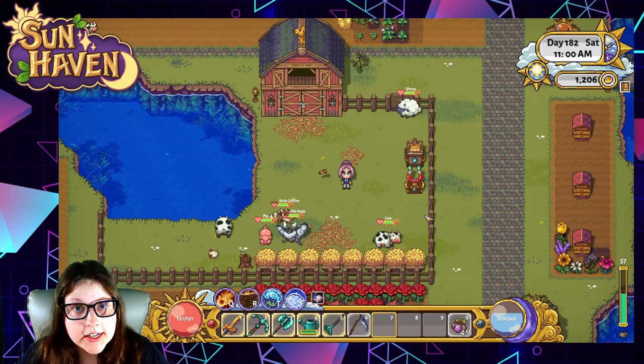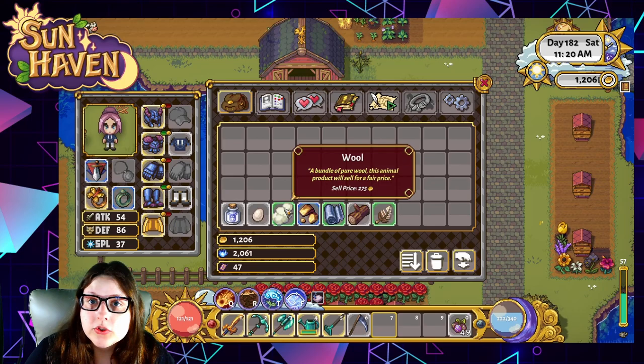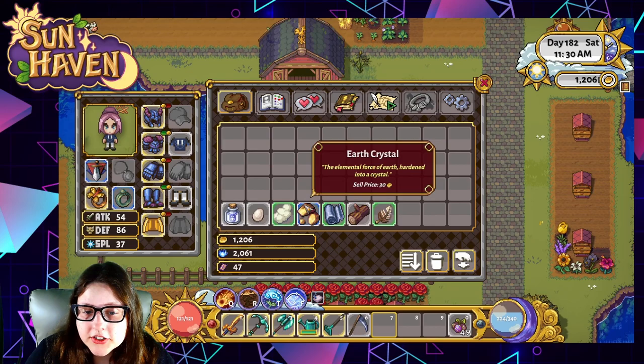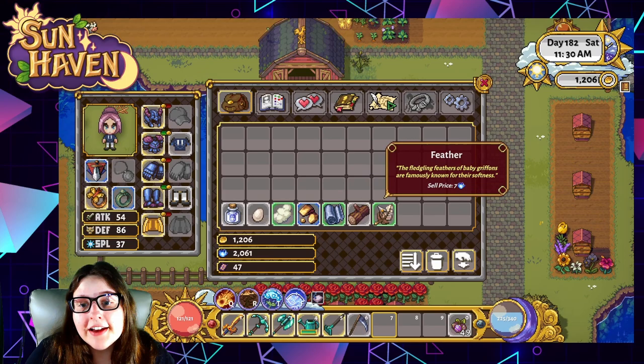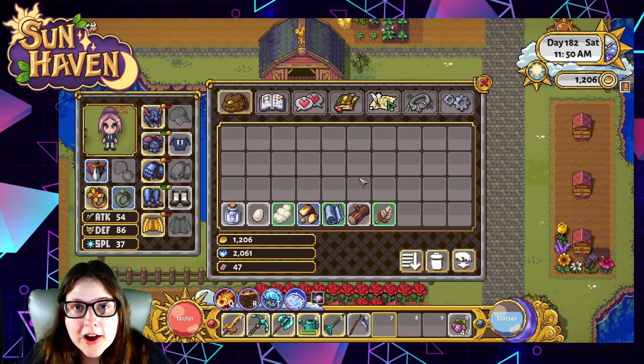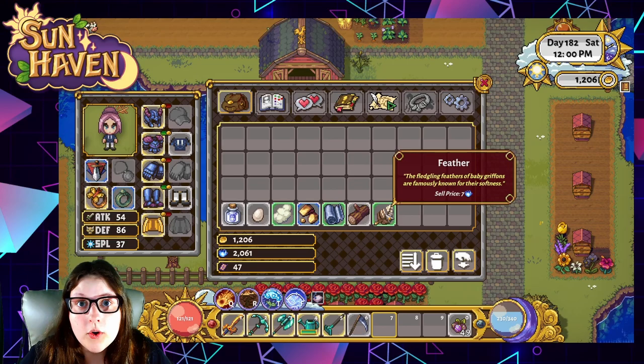Now let's talk animal products — what each animal gives us per day. Cows give us milk, selling for 192 coins a piece. Eggs from chickens at 132. Wool from sheep at 275. Earth crystals from pigs, which can be very beneficial for making fertilizers on your farm — those sell for 30 if you don't choose to make fertilizer. Silk from silk moths, logs from baby stumps, and feathers from baby griffins. Some items can be used to craft cooking recipes like cheese pizza, or fertilizers for the earth crystals. Other items like wool and feathers don't quite yet have a second use, so you can ship those out for extra coin.